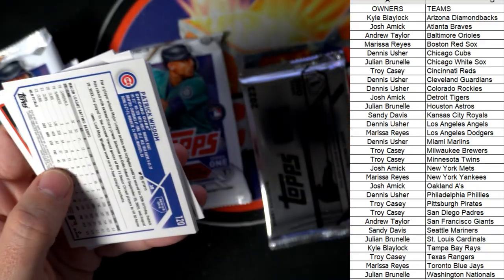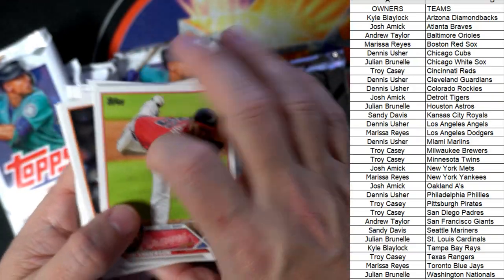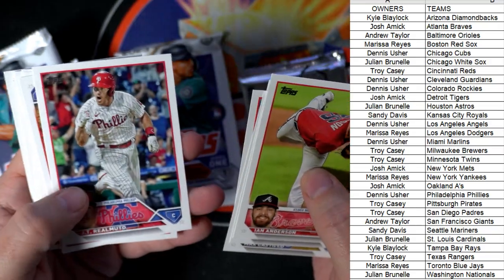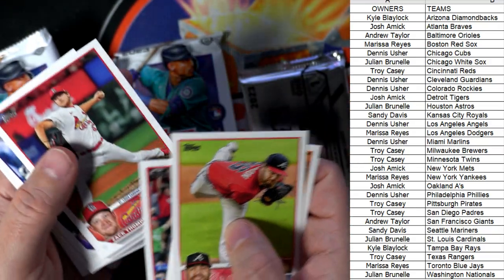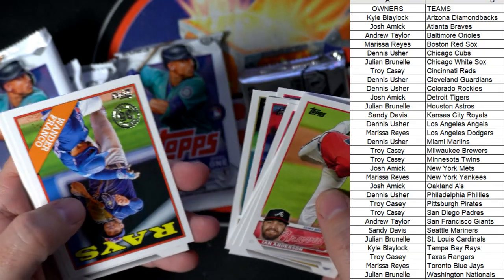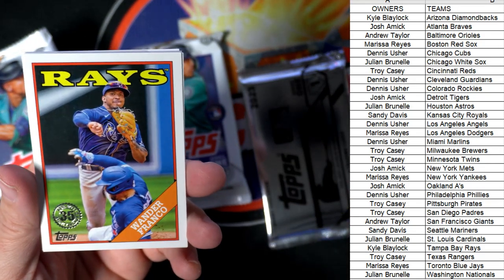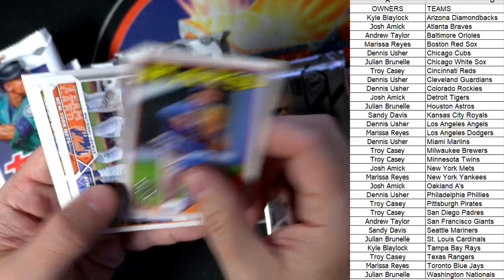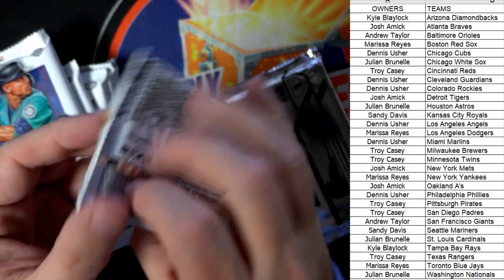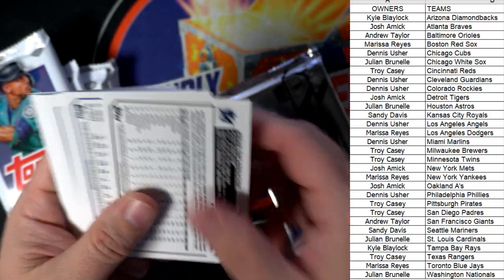I'll get you a link to Diamond Kings in just a second. Diamond Kings is coming up next — you definitely want to get in. I love Diamond Kings, man. Check out the Wander Franco 35th stamped parallel, Tampa Bay Rays — Kyle B, that one's coming out to you. Even though it's a second year card, you just can't get enough of seeing him.